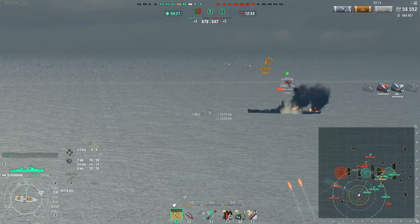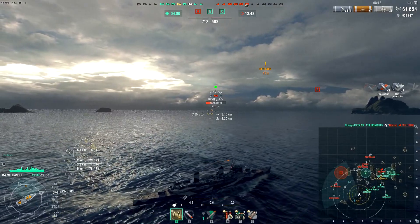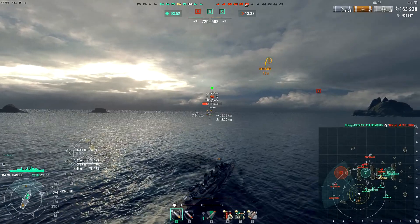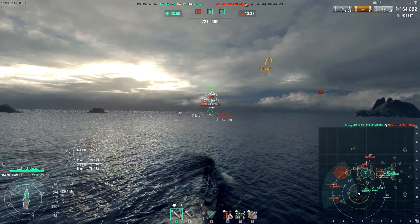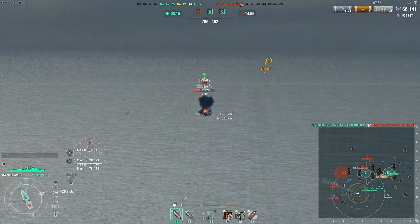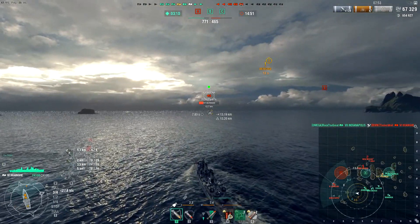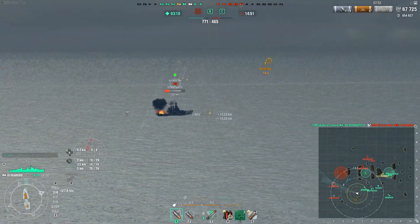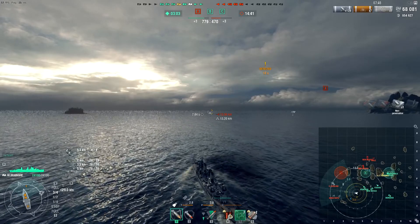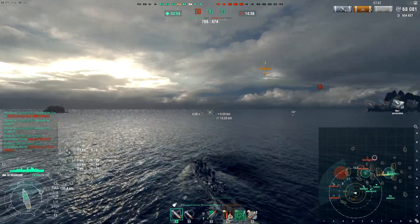We are doing a lot of damage to that North Carolina as far as our alpha is concerned, and most of our damage is actually coming from those fires. Our team has actually managed to pull ahead — we have several ships ahead of the enemy team. The enemy Huanghe is currently dead. Now the North Carolina is essentially running from a tier 6 cruiser. He goes undetected, uses damage control, and holds his fire. We're going to try to push in against him.